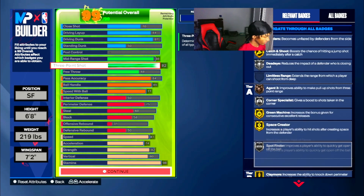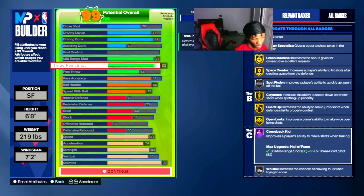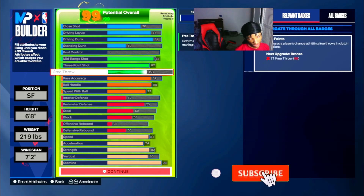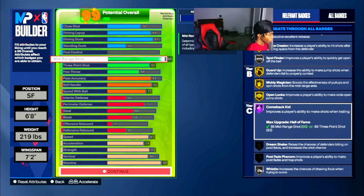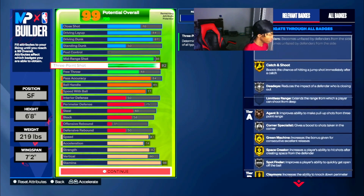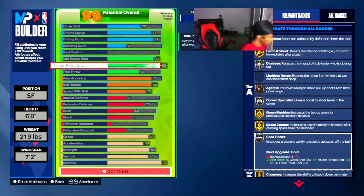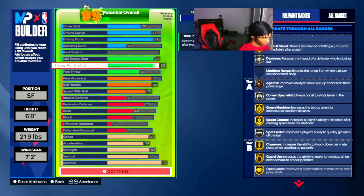82 three-pointer gives you gold green machine, gold space creator, silver spot finder, claymore guard up in open looks, and Hall of Fame comeback kid — so we're clutch. Gotta lock in on the defensive end, that's the only way. Free throw at 68 — you don't need a high free throw, about 68 is enough. Best free throw for me is probably the Steph Curry free throw. This build can score from mid-range, threes, post-fade — it's just overpowered. Gold catch and shoot, silver dead eye, bronze agent 3, silver corner specialist, gold green machine, gold space creator, silver spot finder, claymore — all around, tough build.